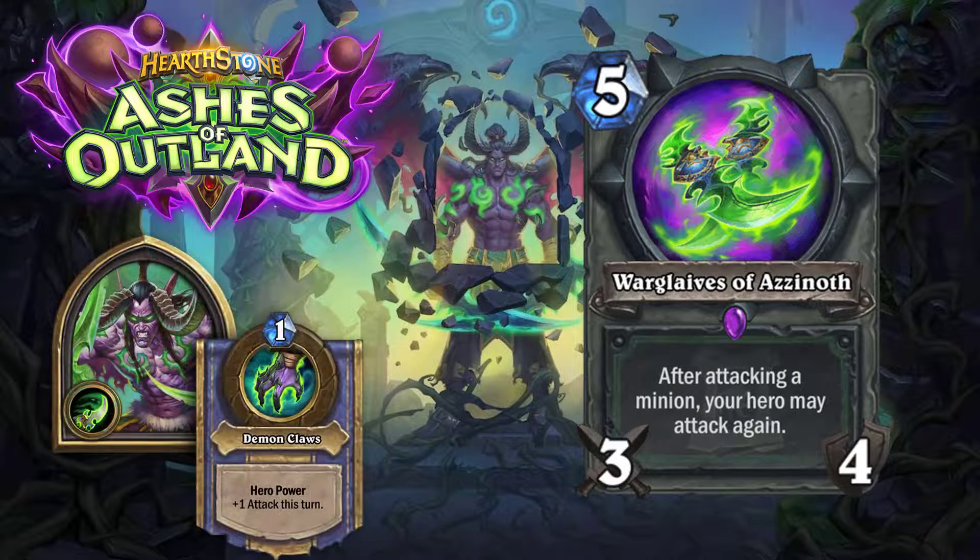Next we have the War Glaive of Azanoth: a five-mana, three-attack, four-durability weapon — or as I see it, a six-mana, four-attack, four-durability weapon that does four damage to four minions. What a great board clear. You can use it with the demon hunter and his other abilities to clear four mid-level targets, or repeatedly hit a big target. It's a very adaptable, very aggressive card and a very welcome addition to the new demon hunter class.